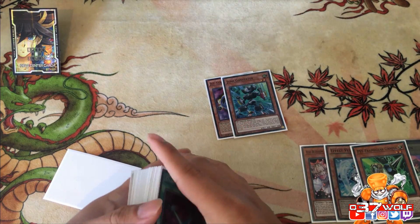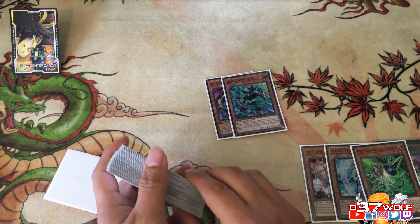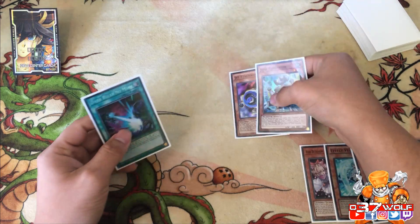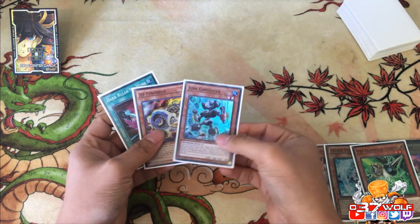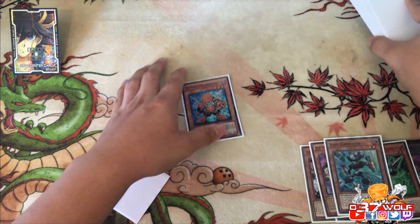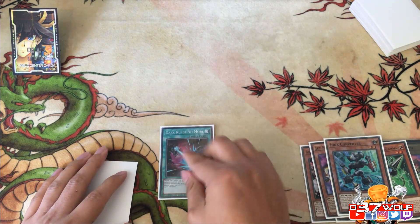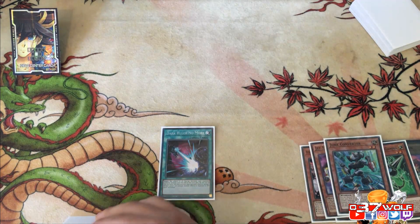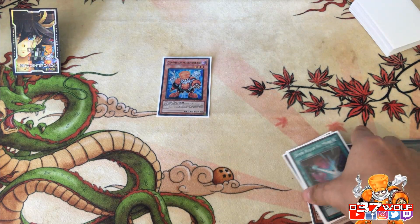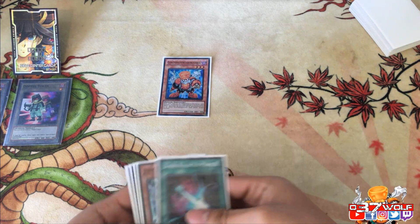There are two-card combos and the fact that you can consistently access them makes up for it. If you can't do it consistently, it's hard to justify competitively. For example, you have Converter — you draw Junk Synchron, amazing — now you have the pair. You discard those two, add your Junk Synchron. You also need Dark Ruler No More in case they set up something. It doesn't matter that you can't kill them this turn because you'll kill the board and set up an omni-negate.